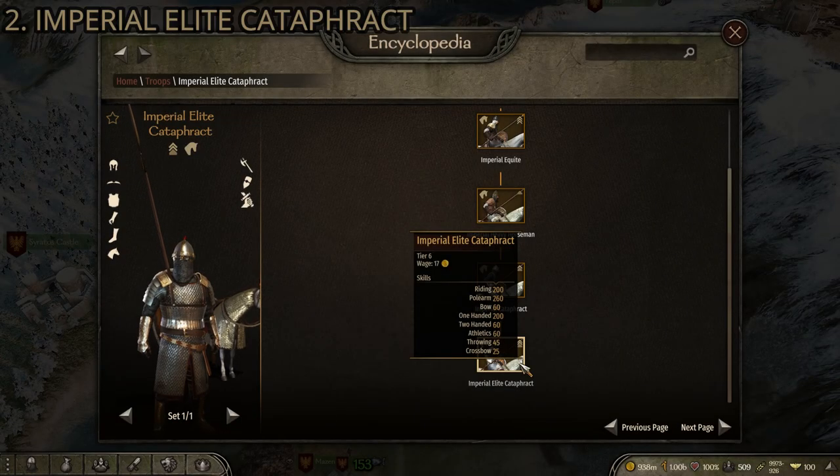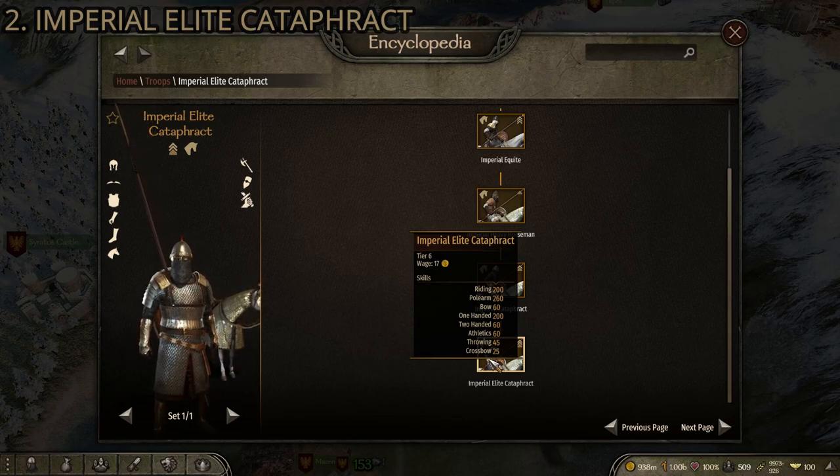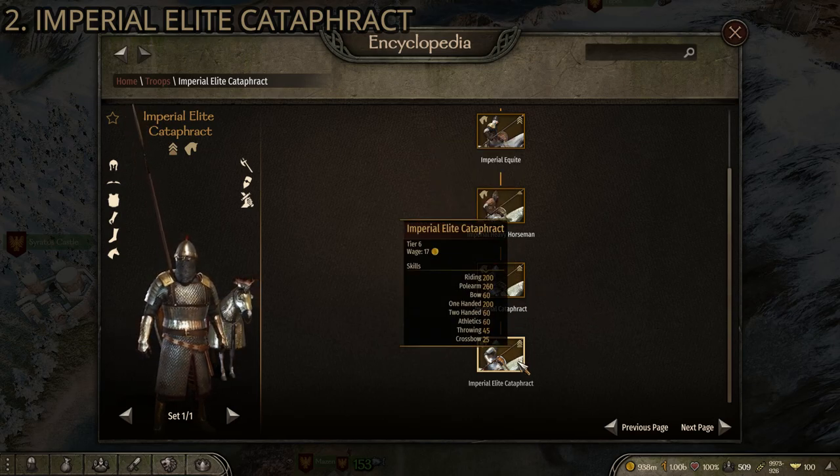At number two we have a lot of people's favorite — not mine, and I'll get to why — but it is number two and an extremely good unit: the Imperial Elite Cataphract. These are the upgrade from the regular Cataphract we already covered, and they are well worth upgrading to. Riding skill is 200 — one of the best cavalry units in the game. They just know how to handle a horse.